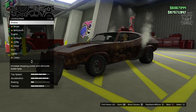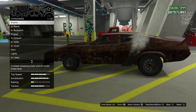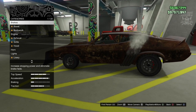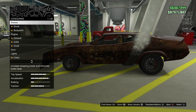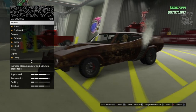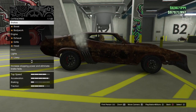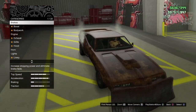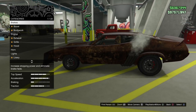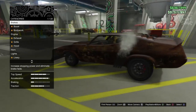Straight off the bat you can see this is very close to the Interceptor — this is insane. You've got the exact same exhausts, even the shape of the side windows, the rear window is identical to the Interceptor. The slope on the back of the car towards the tail is identical, the front, how it points, the headlights, the hood scoop is so close it is insane how close this is. The only thing that the Interceptor hasn't got is this spoiler at the back.